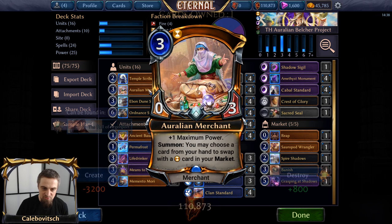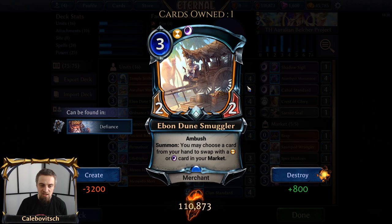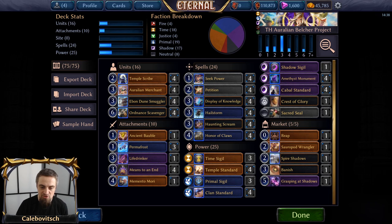Next up, four copies of Aurelian Merchant — the three-cost Time merchant that gives you plus one max power. And four copies of Ibn Dune Smuggler — the three-cost Zenon Merchant, a 2-2 unit with Ambush so you can play it at the end of your opponent's turn. These grab you Spire Shadows or other pieces of the combo. And last but not least, four copies of Ordnance Scavenger.